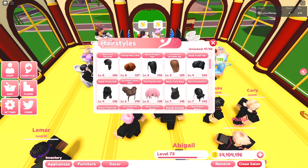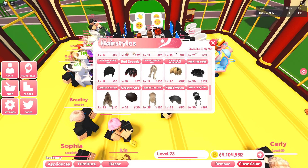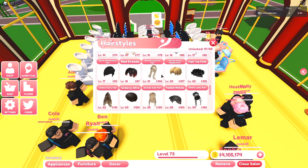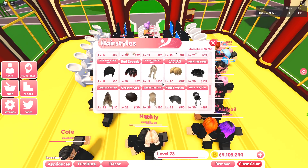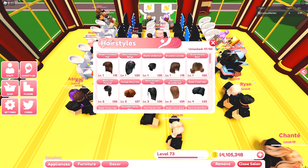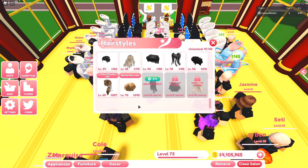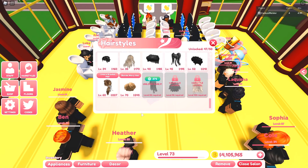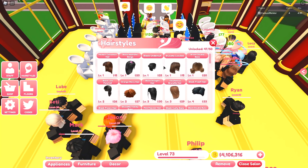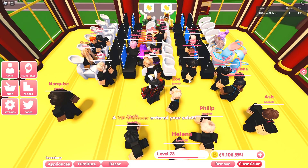That means a customer can come in and ask for the blonde luscious hair, and because I'm over level 19, I can give that to them — after they're done I'll be rewarded with a hundred dollars. The only issue with chairs is that they are completely RNG, meaning what a customer chooses is completely random. The most expensive hair I have unlocked right now is the blonde wavy hair at level 70, which pays 245 dollars — but a customer could also come in for a black undercut and I'll only get 25.